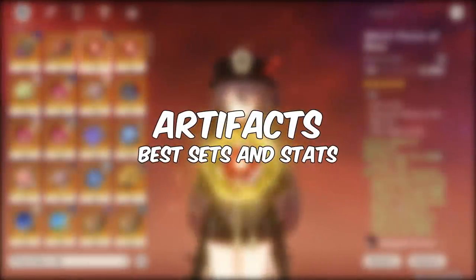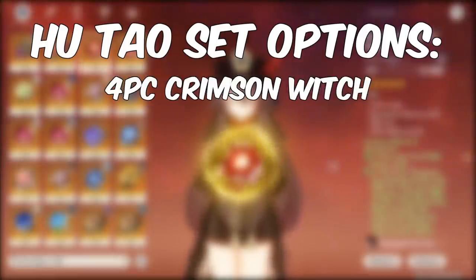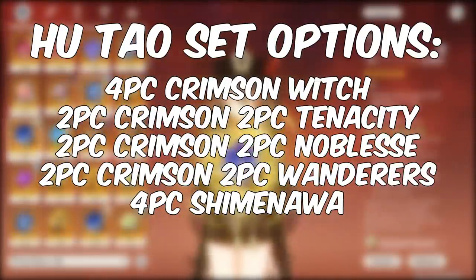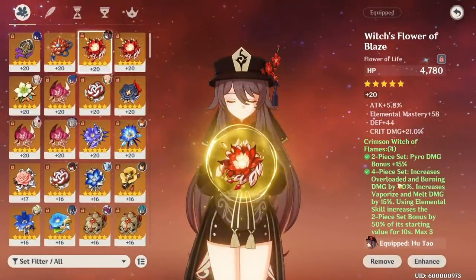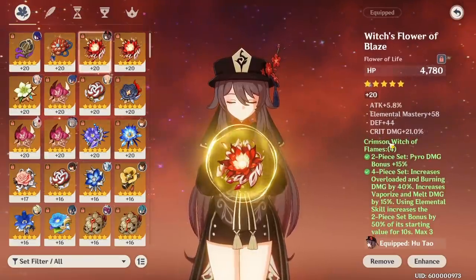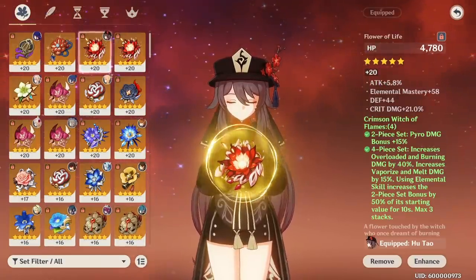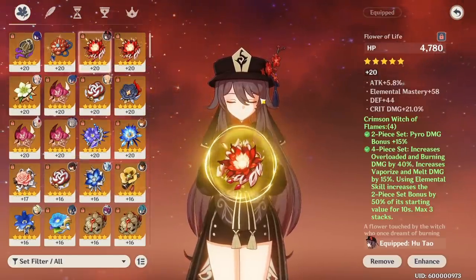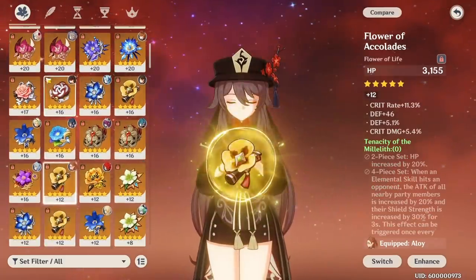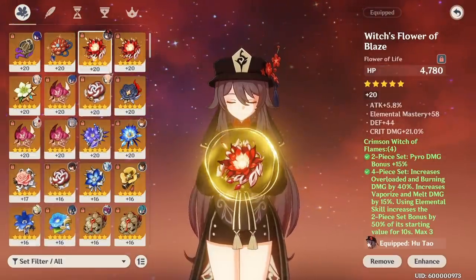Moving on to artifacts — I'm going to tell you how to build her and clear up some misconceptions about sets and main stats. You have a couple of different options, including 4-piece Crimson Witch, 2-piece Crimson Witch and 2-piece Tenacity, 2-piece Crimson Witch and 2-piece Noblesse, or 4-piece Shimanawa's Reminiscence. Overall, 4-piece Crimson Witch ends up being the best set for Hu Tao because it gives you a 15% pyro damage bonus, increases elemental reaction damage, and gives a little more pyro damage bonus when you activate your elemental skill infusion. It's a super easy plug-and-play set. The 2-2 mixed sets with Crimson Witch, Noblesse, Tenacity, or even Wanderer's Troupe can be fine, but if you have the same substats across those options and 4-piece Crimson Witch, the Crimson Witch set will get you higher damage.